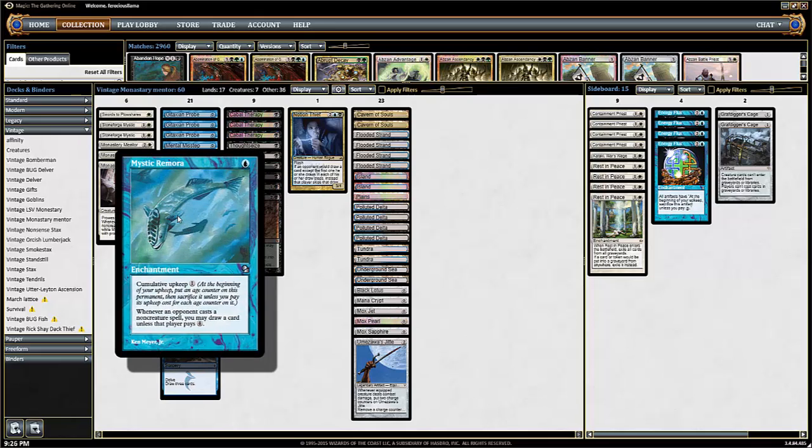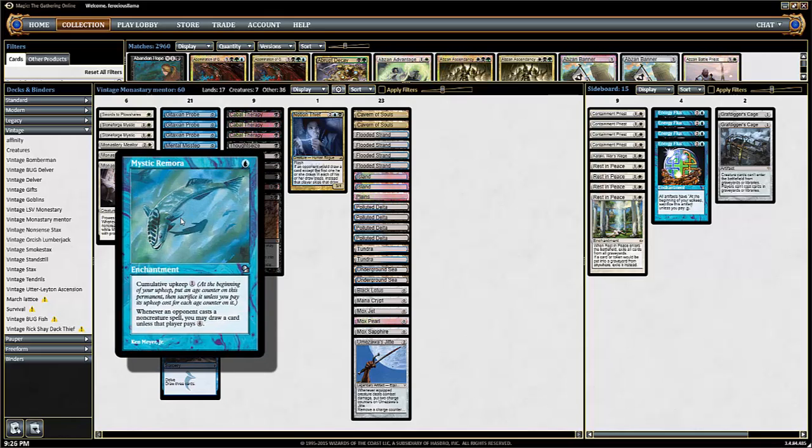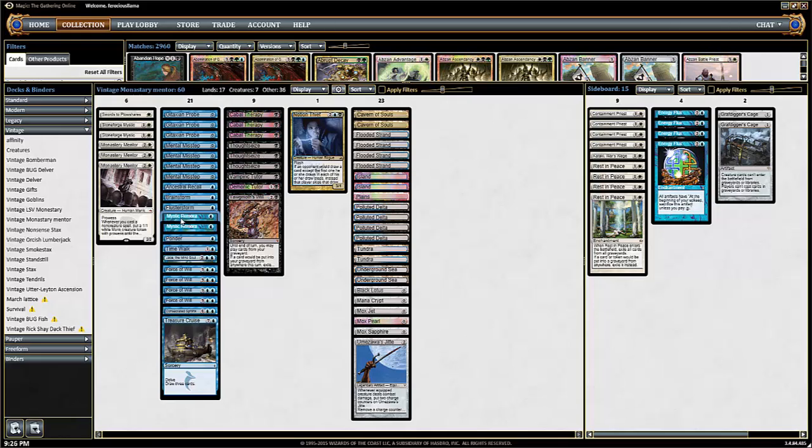One thing I've found is I have a Stax deck I also play. I have a Vintage Stax deck, or Workshop deck. What I learned about Mystic Remora is it doesn't matter against a Stax deck. Whenever I'm playing Stax, I just play stuff because it's always lock pieces — that's kind of the trick. But it seems like on Magic Online, a lot of players don't know that, so lucky me.